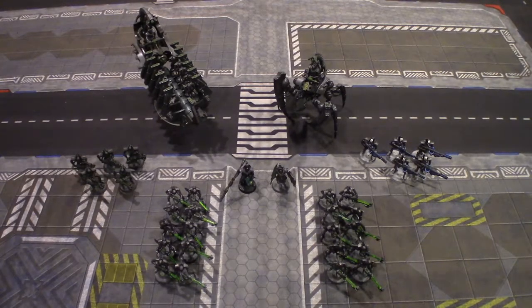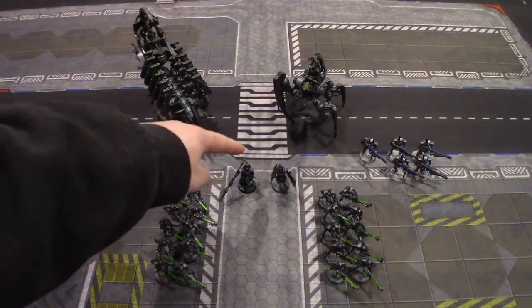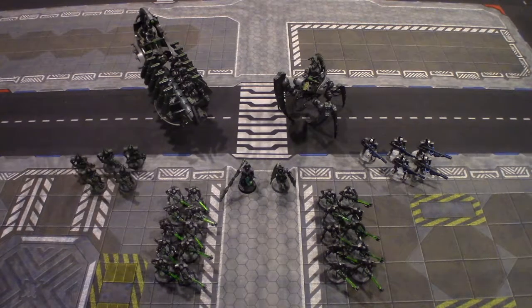Here is my 1,000 point battalion detachment of Necrons for this engagement. I'll start with my Overlord, playing as my Warlord right there. He's bringing along a Staff of Light. His Warlord trait is going to be Enduring Will, and he's bringing along the relic Veil of Darkness. Next is my Cryptek, which will be a stand-in model right there. He's bringing along a Staff of Light as well. Next is going to be my two groups of Warriors, who are just plain Jane warriors. Then a group of five Immortals on the left, and a group of five Deathmarks on the right. And lastly, I'm bringing along a Ghost Ark and a Treyarch Stalker with twin Heavy Gauss cannons.